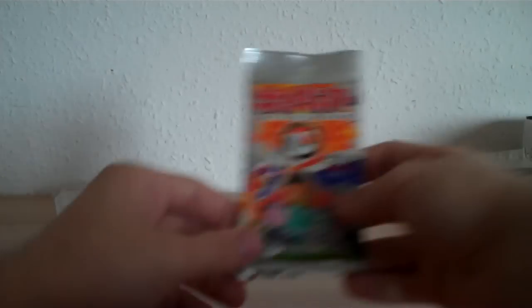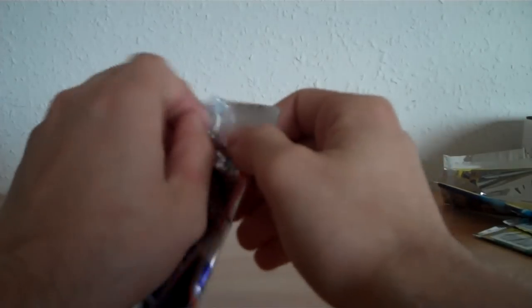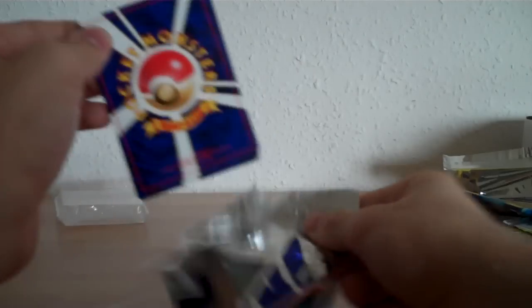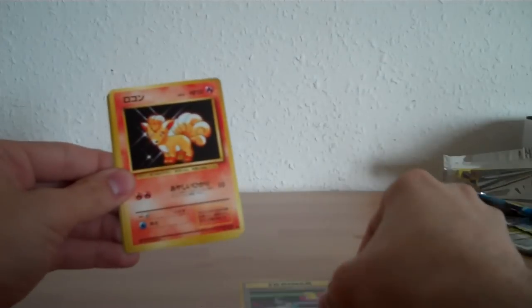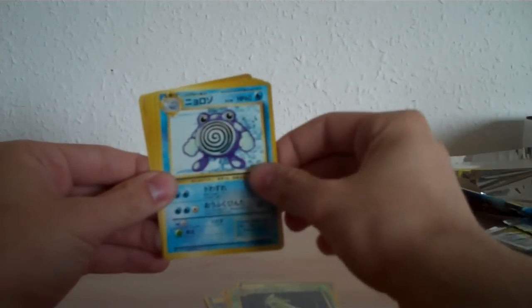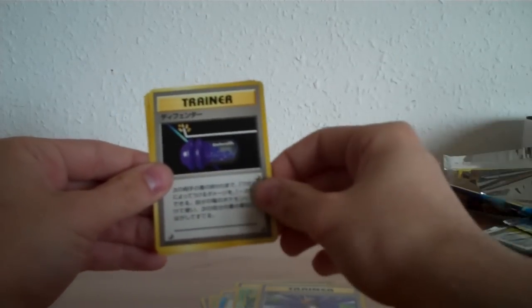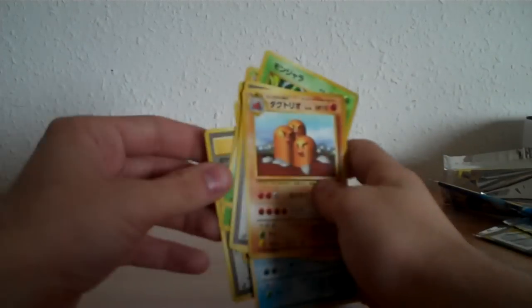As the final pack, we have one Japanese Base Set booster pack, and I know I get a holo for sure in this pack. I'm really excited — I just got this pack today in the mail. I have to hurry because only one minute left. So we have Switch, Vulpix, Professor Oak, Gastly, Metapod, Cloyster, Tangela, Gust of Wind, Defender, and the Dodrio as a rare. You don't get a holo, but Dodrio is a rare. Good pulls. Thanks for watching, and stay tuned for more. Bye.